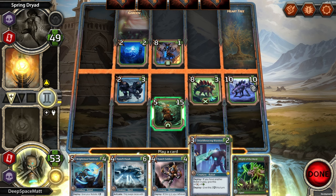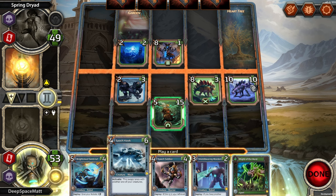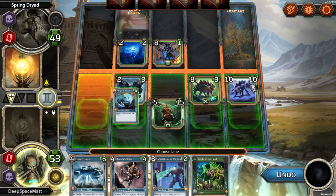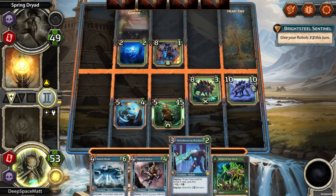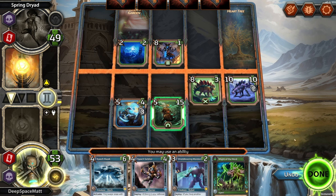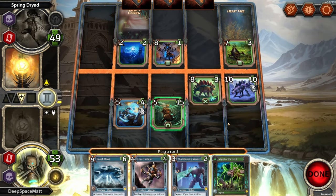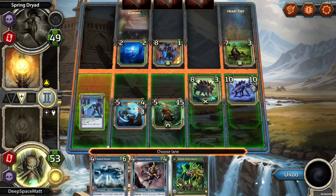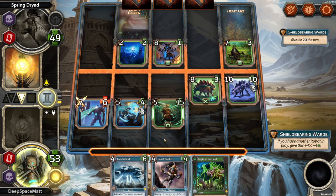We can do this — if you have another Robot in play, you have plus 4, plus 4, and it gets 2. Perhaps we can go here, let's replace this and make this one big. We're going to call that done. And we're going to put this over here, and they'll all gain health at the end of the turn.